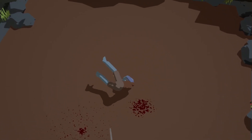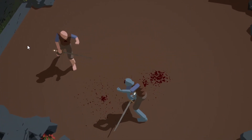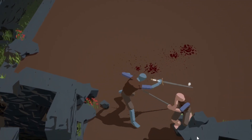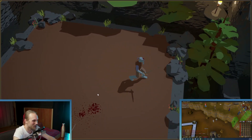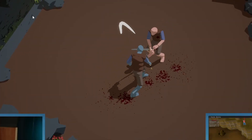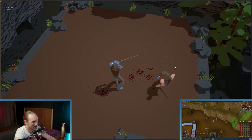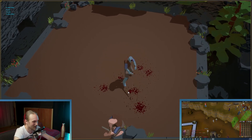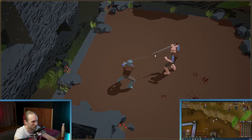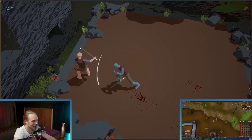Nice dodge. Take that, you scumbag. You'll notice that he dodges me and parries me — like that dodge there. He's frigging good at it. Dodged me again. Didn't dodge me there — sucked in, nerd. You faked me out. There we go — nice parry.